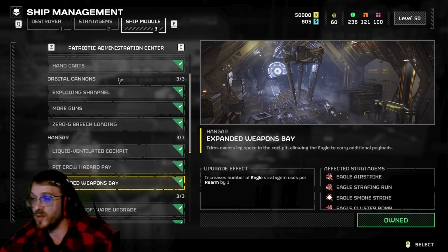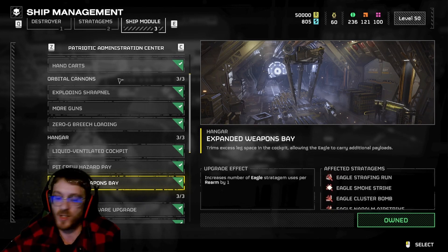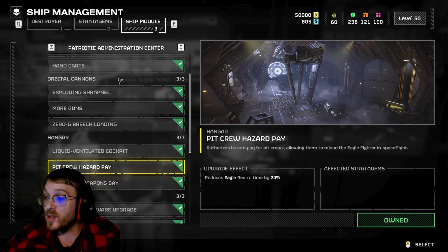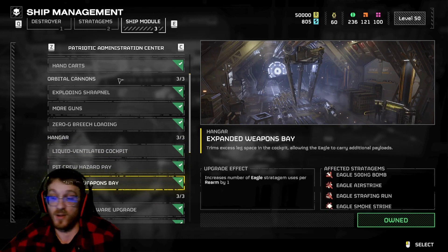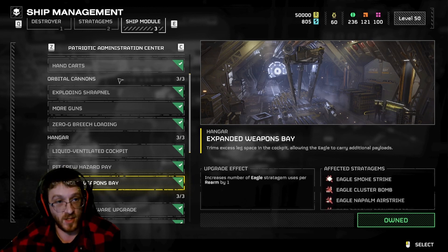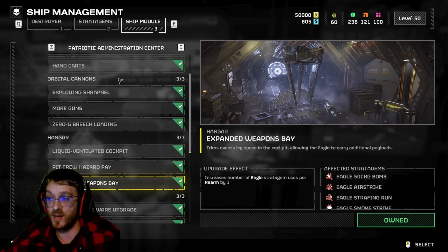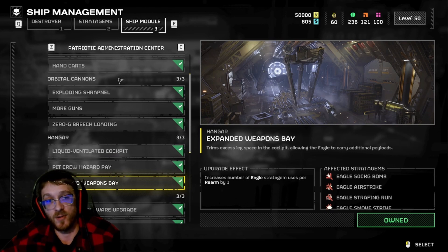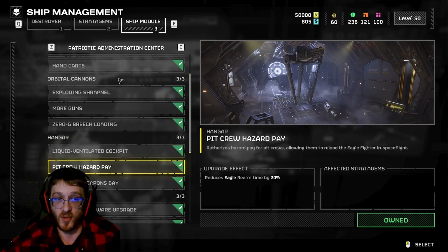Expanded Weapons Bay increases the number of Eagle stratagem uses per rearm by one - it's just going to give you an extra bomb, airstrike, cluster bomb, whatever Eagle stratagem you use. This is really good combined with Liquid Ventilated Cockpit, because on stock you only get one 500 kilogram bomb, and this gives you two. With all three - the 50% cooldown, 20% rearm reduction, and one extra bomb - your 500 kilogram bomb becomes massively more effective. This is by far where I would spend my samples first.